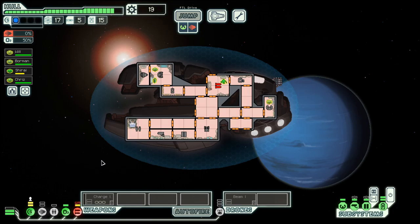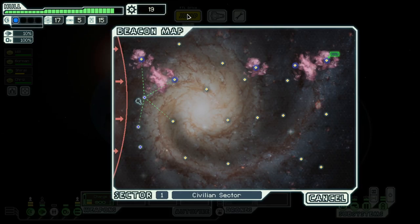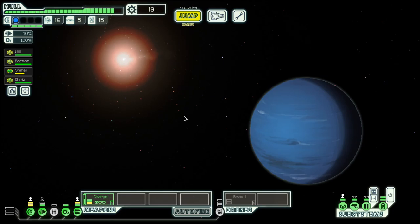Let's power oxygen again in order to not suffocate, and repair the damage we have taken. At this stage, I like to have full oxygen, because as you saw, we might juggle a bit with our power to the different systems in order to have the necessary offensive power so that we can actually win the fights. Let's go to this nebula.